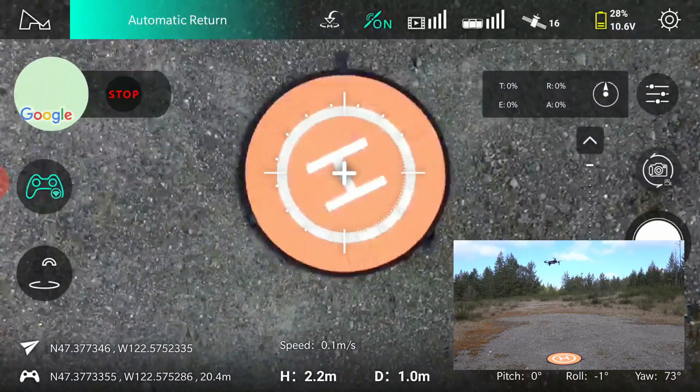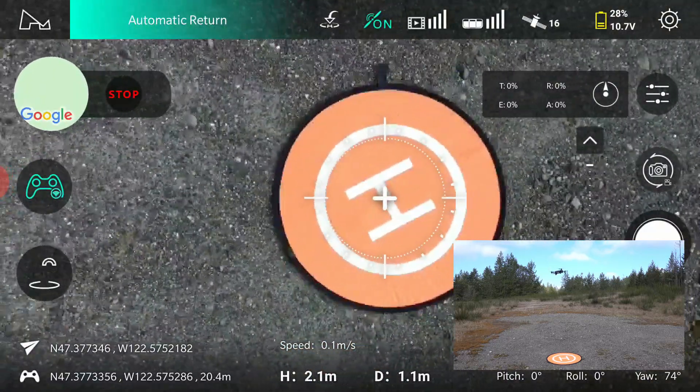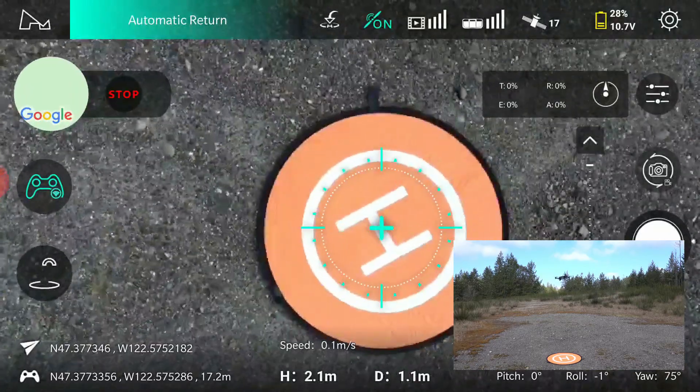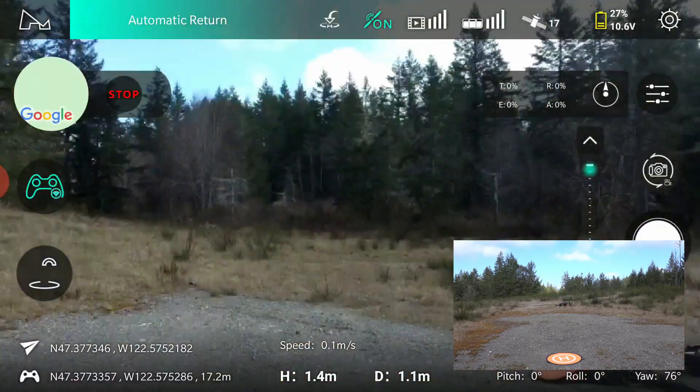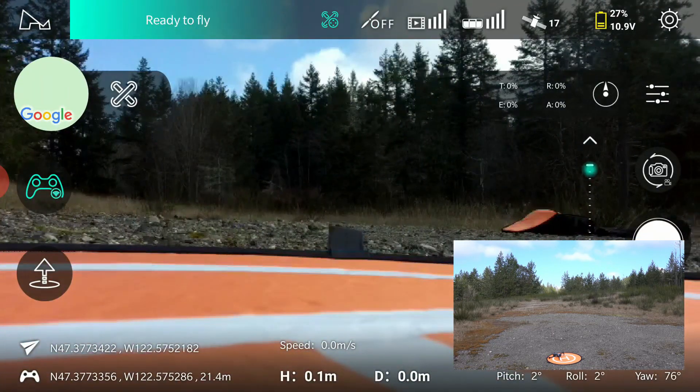The pressure's mounting. Can the Zeno 1 do better than 50%? It's 2 to 2 — the pressure builds. Nails it!